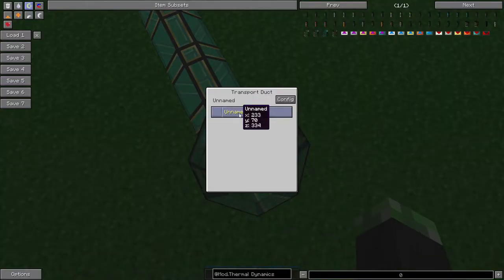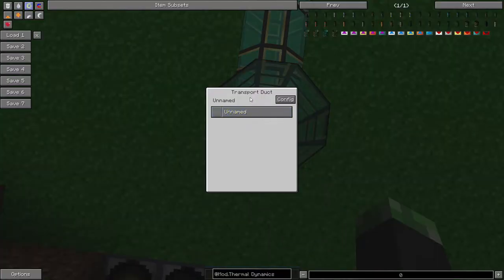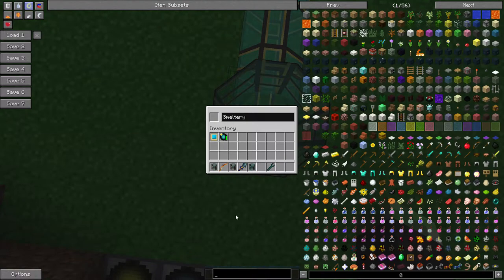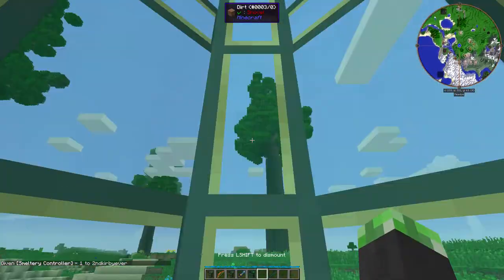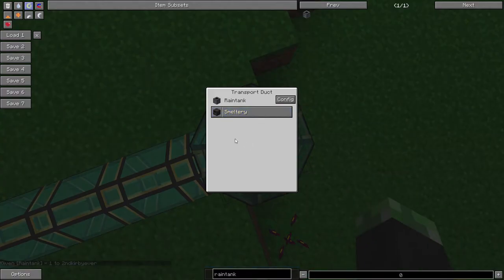Alrighty, so you can rename these to anything you want. For example, let's say Smeltery — because there's a Smeltery nearby. I can put a ghost item icon in there. Look at that, you've got the Smeltery. And over here, let's say Rain Tank, because the Rain Tank is nearby. See? You can configure the outputs of the Viaducts to label whatever you're transporting to.